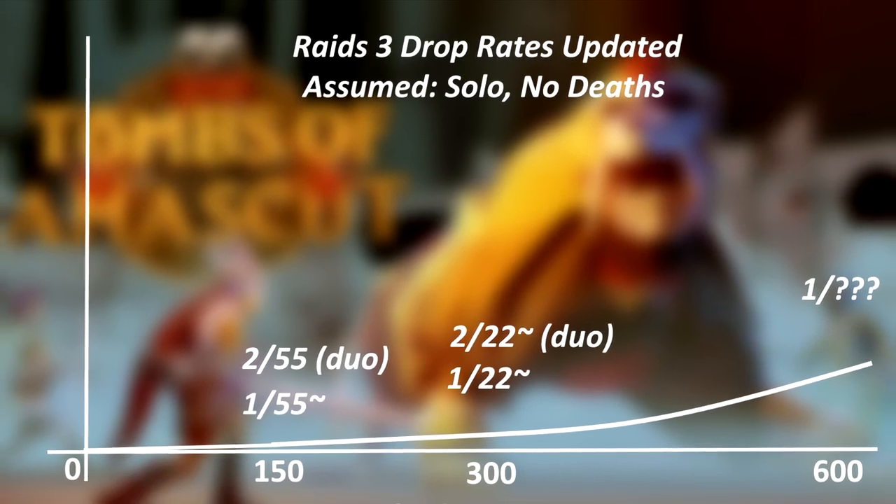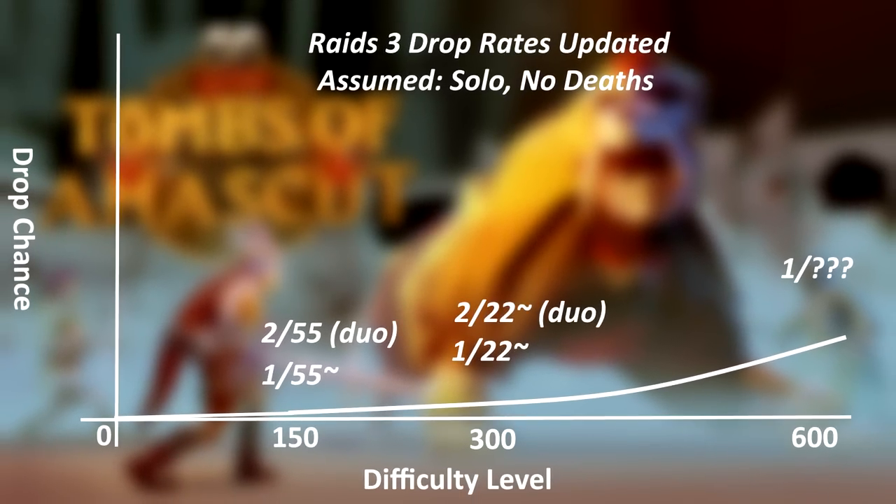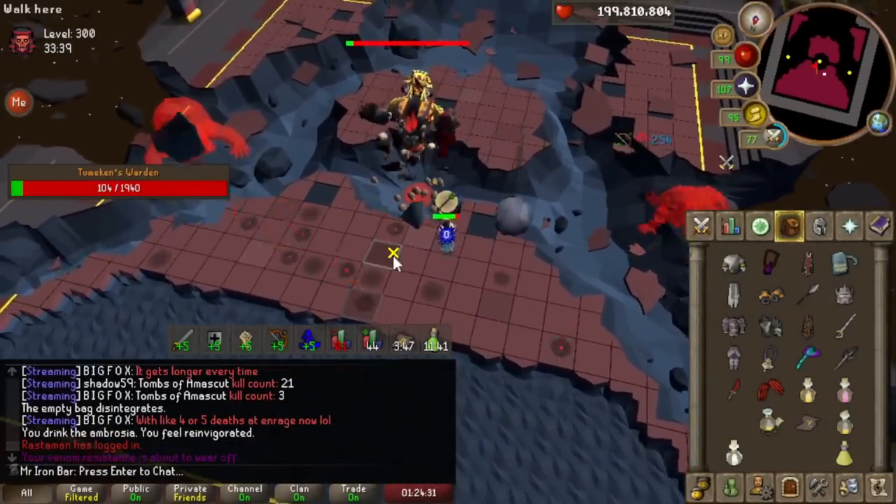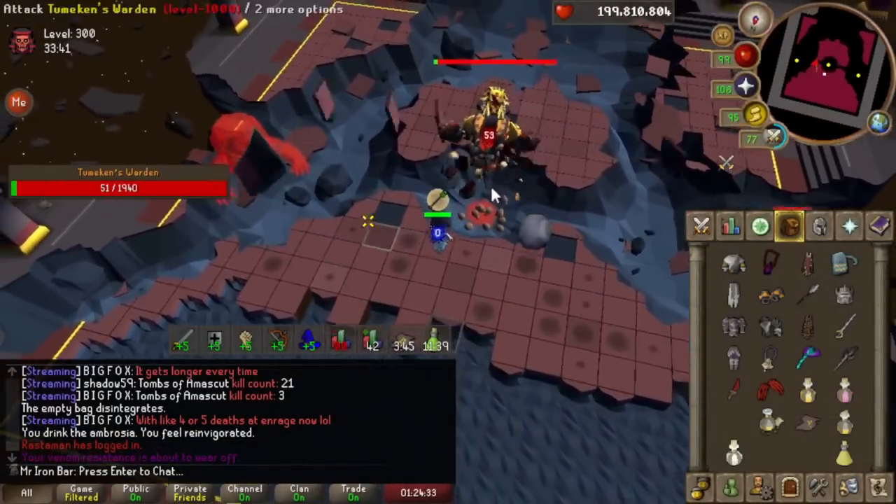It definitely is worth it now to try to push for higher level raids because you are definitely going to get much better rates even past 300. With this new change, I will be grinding a lot of level 300 Race 3s. We've already cleared expert in the last episode, but it was not very consistent or quick, so there's a lot to improve on. I will be refining my level 300 raids in both solos and groups and hope to score some more purples quicker.